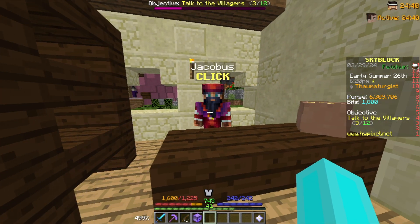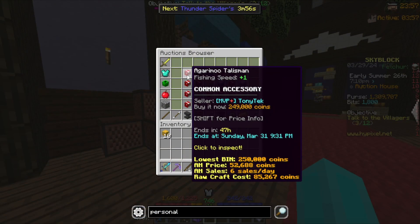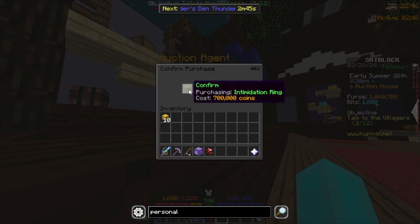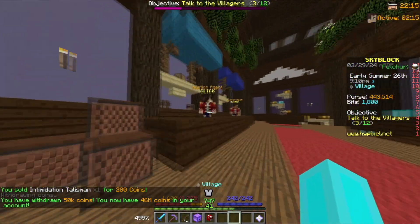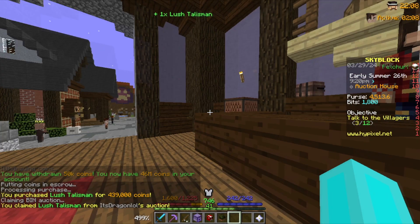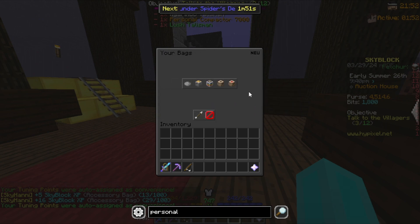We currently have 6 million coins and the accessory bag is full, so we buy more slots. Let's buy the agarimo talisman and also the intimidation ring, so I can throw away my old intimidation talisman. We needed a little help from the bank — let's take 50k and buy the lush talisman. After some lag, we get the lush talisman sorted.